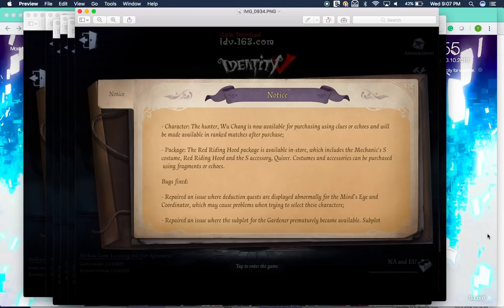Also, the Red Riding Hood package is available, which includes the Mechanic's S-tier costume Red Riding Hood and the S-accessory the Quiver. Costumes and accessories can be purchased using fragments or echoes. The costume costs the same as the Geisha Bride costume — I believe $50 — and if you want both, it's around $75. It's really cool, probably the best skin in the game, but for fragments it'll be 12,888 fragments, which takes forever to get — I'm at around 8,000 right now. If you have the money and you like Mechanic, definitely go for it.